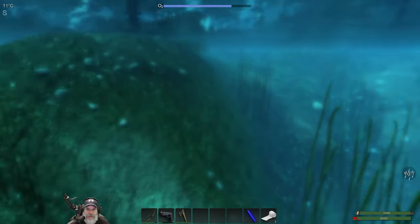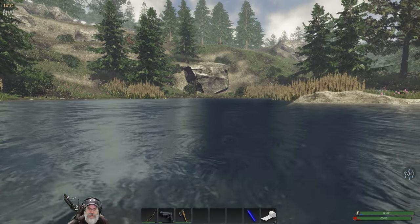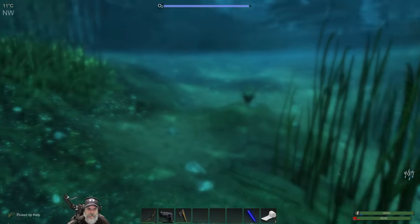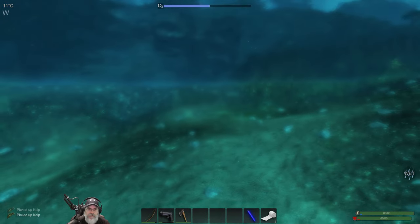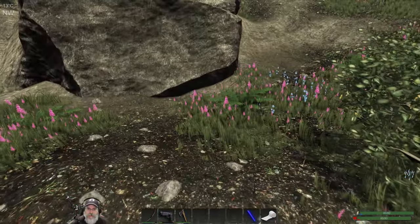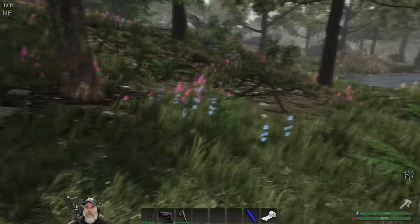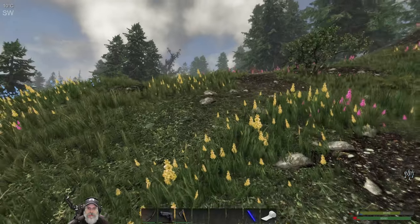Looking for a couple more kelp plants to top off our carbs. There's one over there. Looks like there might be a carrot or something on the shore. There is farming in the game, so you can get to the point where you can do that too. Two more kelp plants, beautiful. From across the way I thought I saw something orange — maybe a carrot plant — but I'm not seeing it. Okay, we wanted to go northwestish, so let's head up this way.